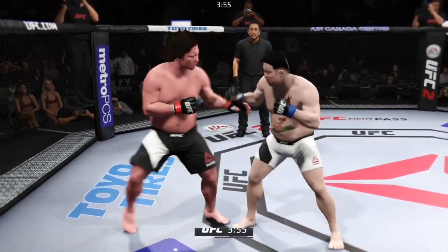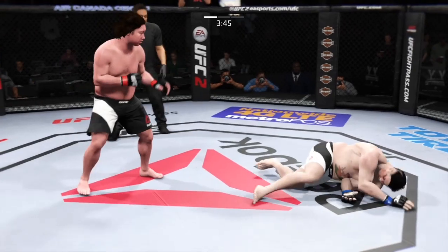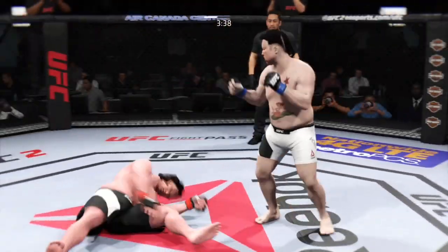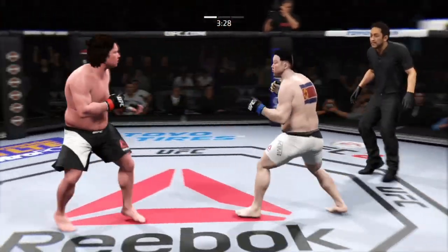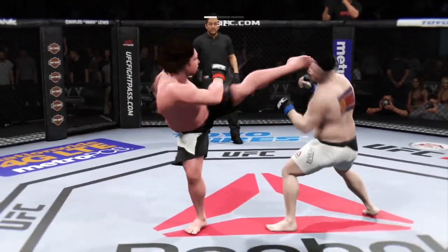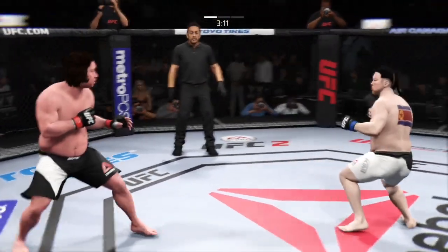Big uppercut. Powerful strikes, good combinations. He's going for it here. A huge kick misses. Shot to the body. High kick — he hurt him. Solid shot to the body followed by a huge uppercut. These are big strikes. Hard left hand, landing some big punches here.